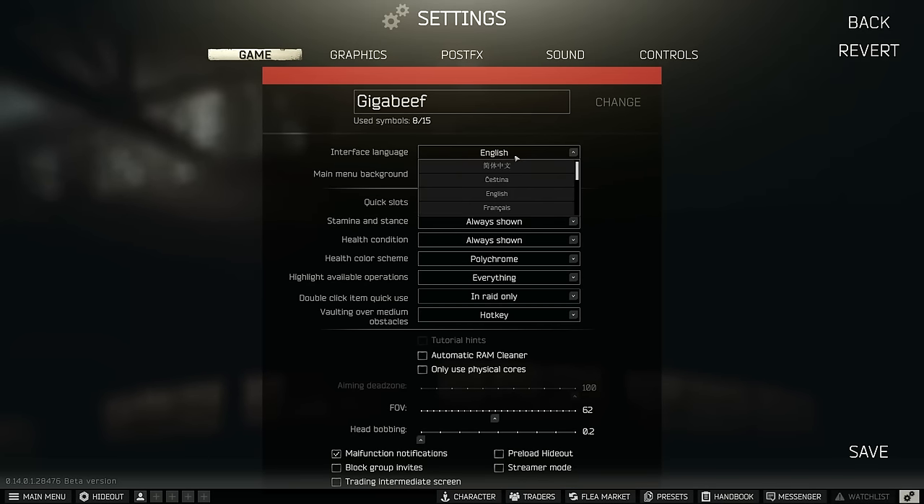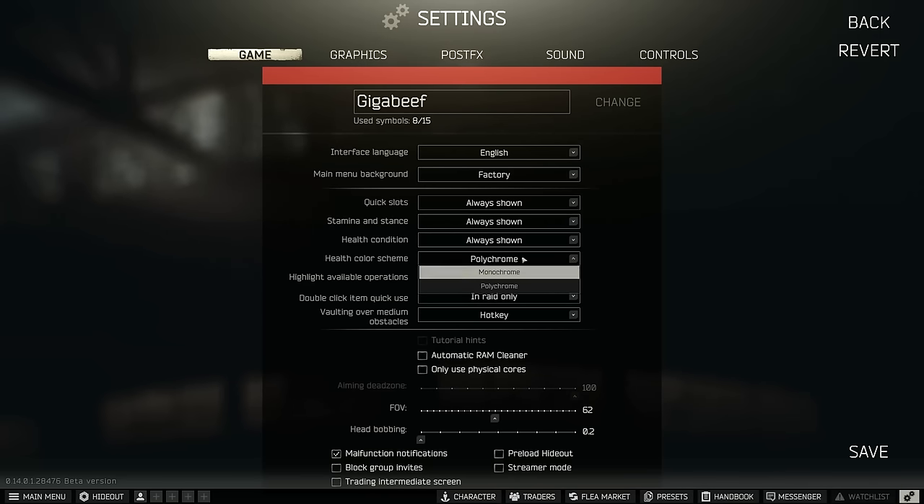The next section covers menu background, language, quick slots, stance and health condition display - whether it's polychrome or monochrome in terms of health. None of these affect your actual performance, so we'll skip over them. If you want to know more about hotkeys and vaulting, there's a whole video for that.